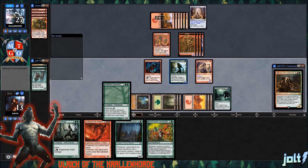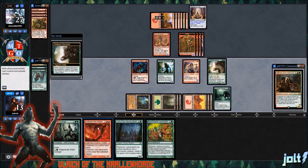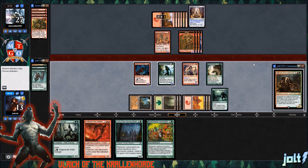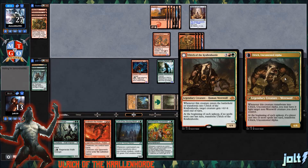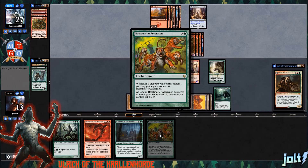We cast the Wolfbriar Elemental. Next turn we can actually go Urabrask — it's going to be eight mana, and all our creatures will have haste while our opponent's creatures enter the battlefield tapped. We can follow it up with Ulrich to give a little bit of extra damage coming across, getting that Beastmaster Ascension going. That plus five, plus five really does add up pretty quick.